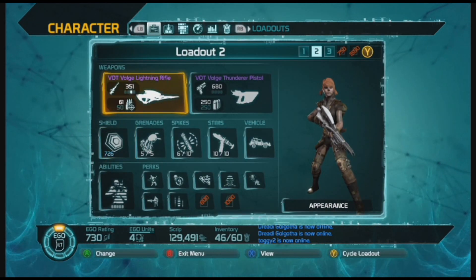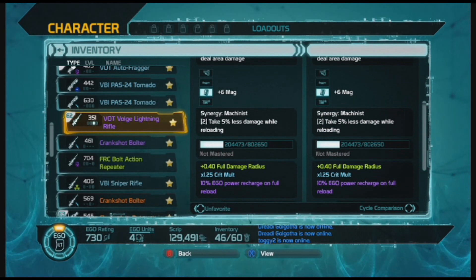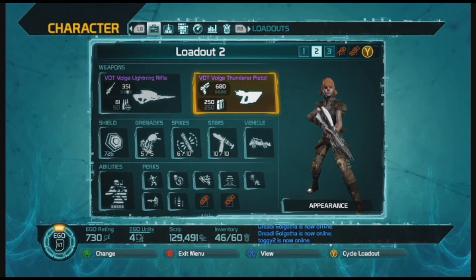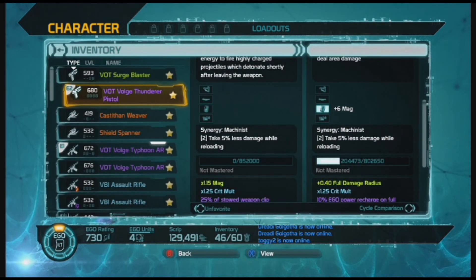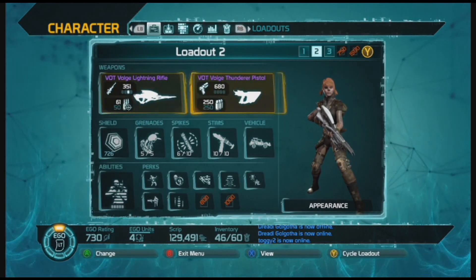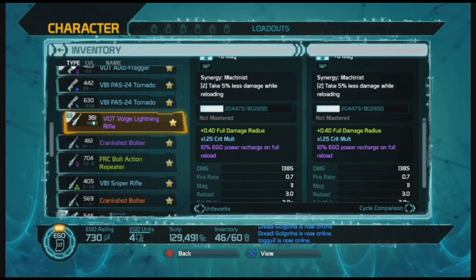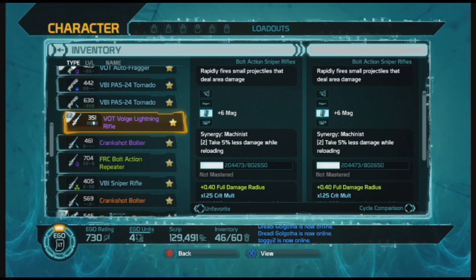My Lightning Voltage Rifle has the synergy Machinist - take five percent less damage while reloading. You see how that's lit up? It's lit up because I also have on my secondary pistol the same synergy: Machinist, take five percent less damage while reloading. As long as you equip those two in the same loadout, that synergy will be active - is that correct OB? That's the way it works for the two-step synergies.